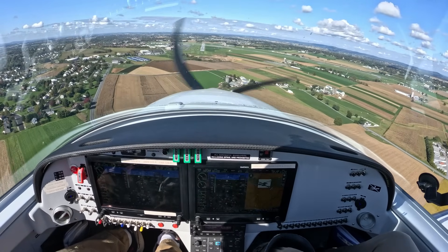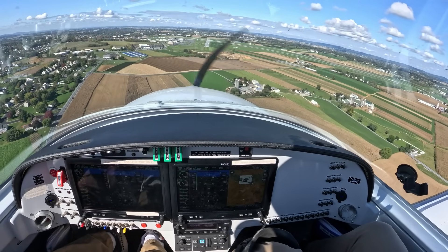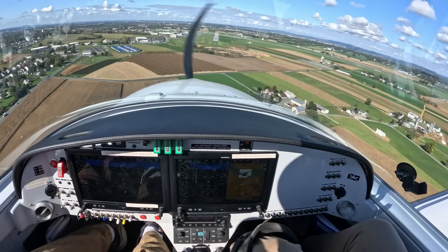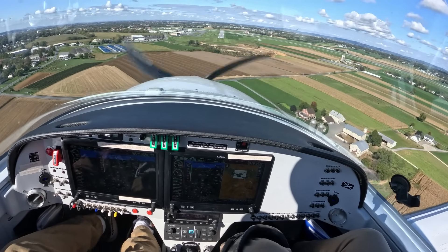Lancaster Tower, Skylane 682 Sierra Papa — it's very bumpy here, holding short of 31 at Hotel for the departure to the east. Skylane 682 Sierra Papa, Lancaster Tower. Hold short 31 at Hotel for landing traffic. Holding short at Hotel for 31, Sierra Papa.